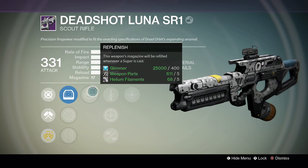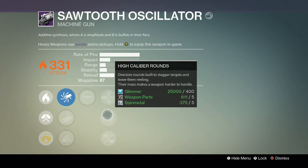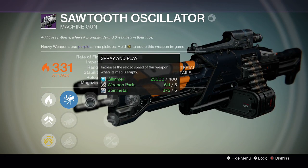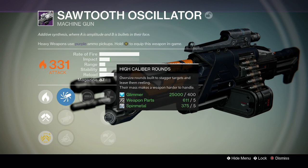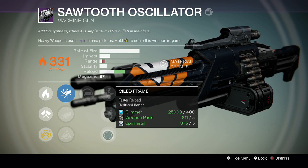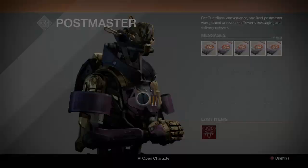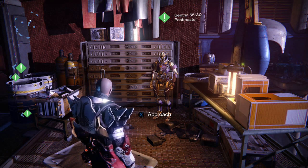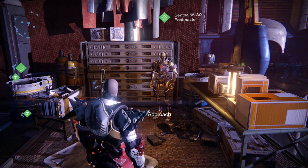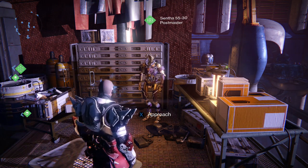I like some of these new perks — it's nice to try them out. The Sawtooth Oscillator is another high fire rate, lower impact Machine Gun. It has Spray and Play and Range Finder, not the greatest perks on a Machine Gun, but we can always reroll it to see what we can get. So I believe that's all I got — no armor pieces on the Titan. That's about it for this video. Thank you guys for watching as always. Stay tuned for more videos — I got a bunch of legendary engrams to open up as well. Thank you guys for watching once again, and I'll catch you guys next time. Peace!